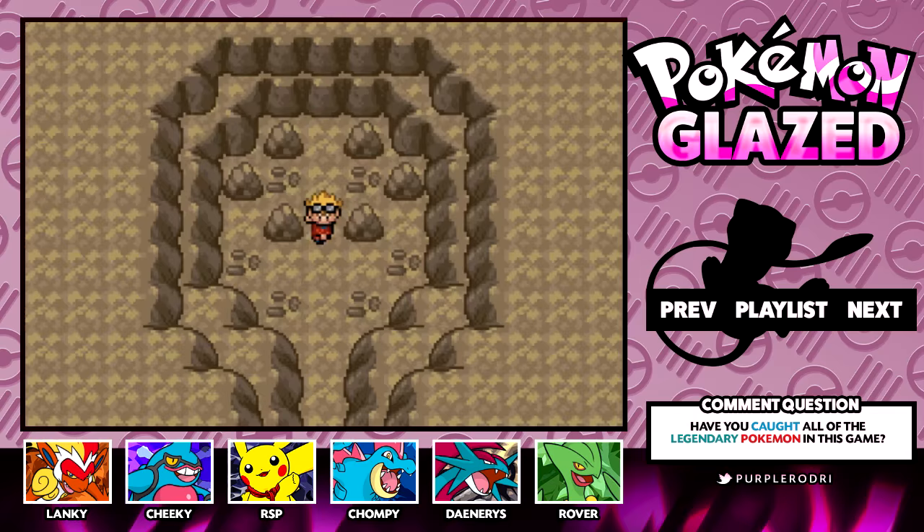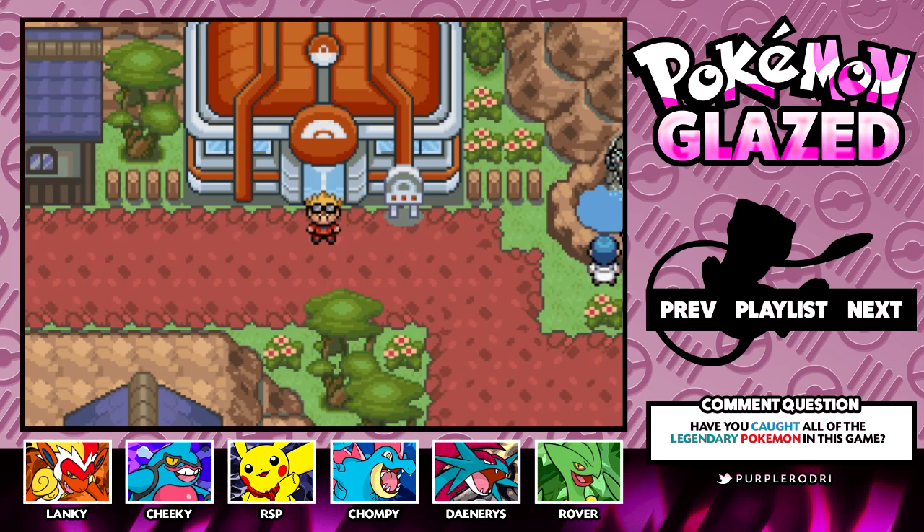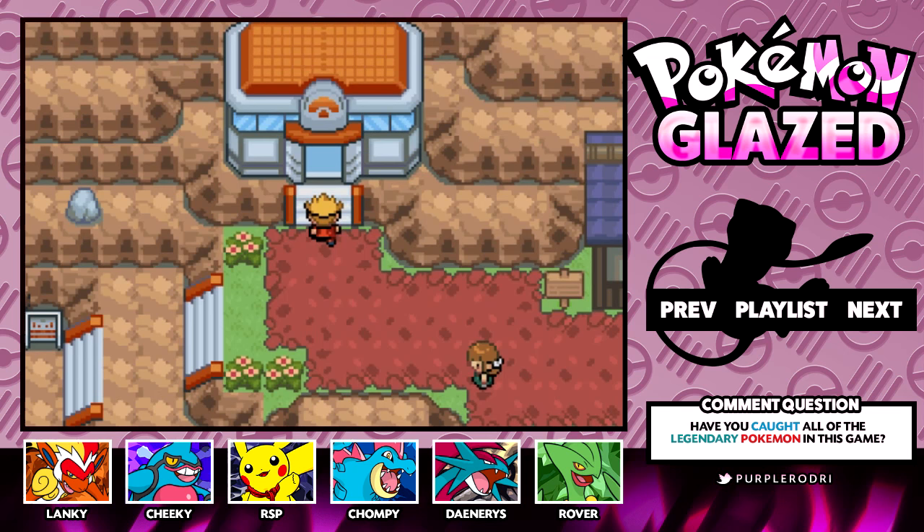We are done with the legendary hunting for today. As I mentioned, there are legendaries from Gen 1 through 5 — although we caught a lot from Gen 5 today, there is still a bunch left for us to go. If you guys have any tips and comments on the legendaries we have left to catch, make sure you let me know. Give this video a like, thanks so much for watching, and I'll catch you in the next episode — goodbye!